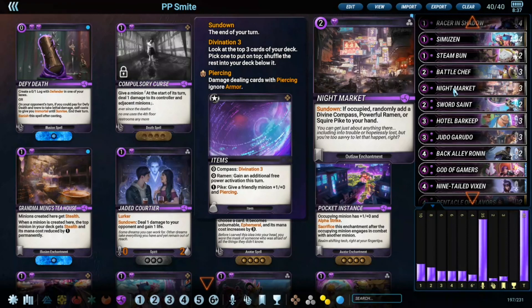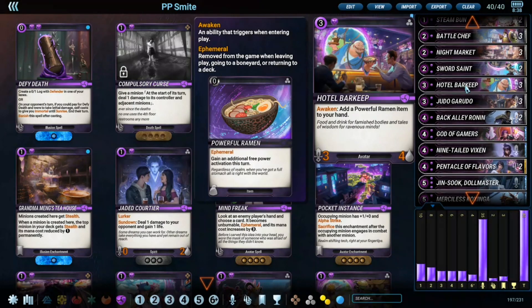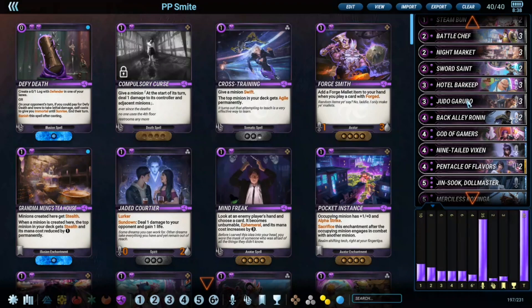The Ramans specifically are how the deck can deal a lot of damage, especially when you're at a lower life total than your opponent. It can be a reasonable strategy to lure the opponent into leaving you at a lower life total and just keep smiting them with the Ramans you accumulate. Usually though, the deck would rather fight for the board than prefer to be lower on life total. Hotel Barkeep is just an auto-include in any purple Disk deck — the bar for Ramans is really powerful.